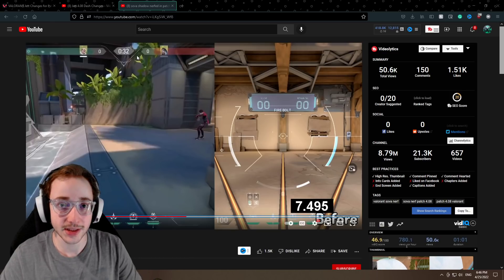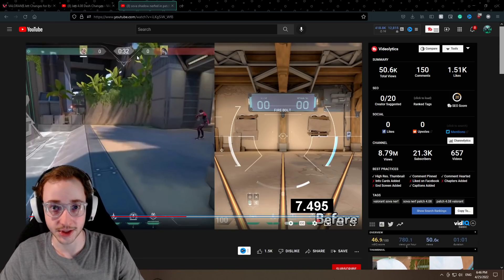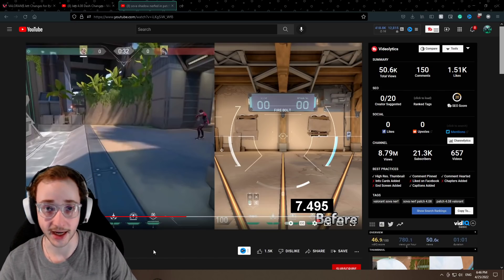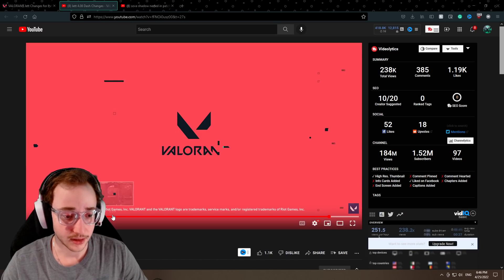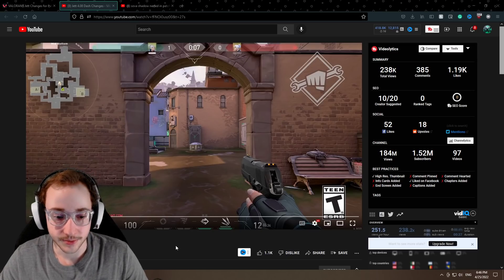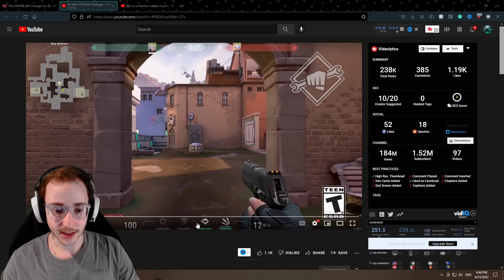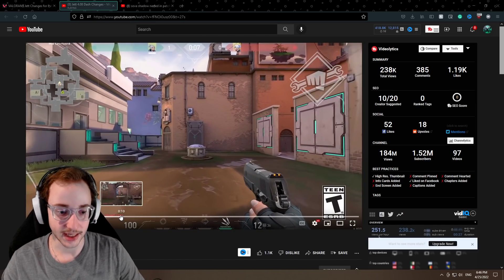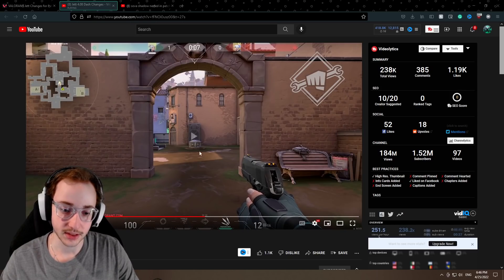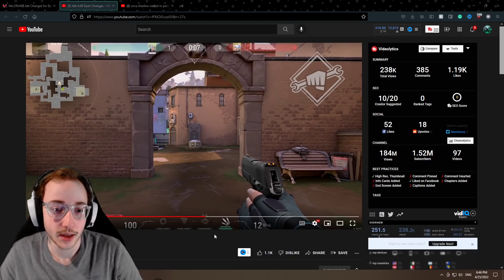I think right now these two agents are probably the two strongest agents in the game, or at minimum both in the top three. I'm thinking Chamber is also up there, but these two agents have definitely been in need of a nerf for a while. I'm really glad that Riot is actually doing this. I'm not sure how I feel about the dash change — it makes me a little sad as a somewhat Jett main, but I understand it. One rebuff they could do is instead of having the dash run out at the end of the timer, maybe they could give you the dash back. I think that would be nice because if you don't use it, you just lose it, which feels kind of intense.